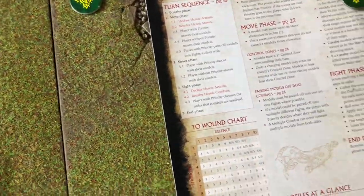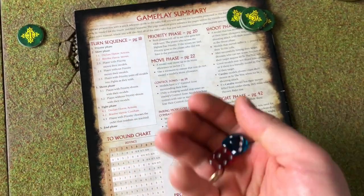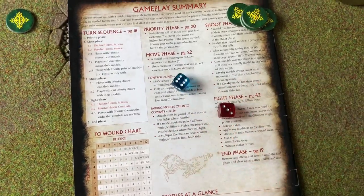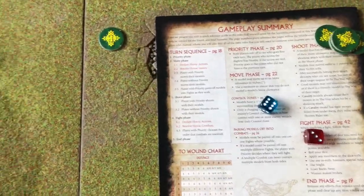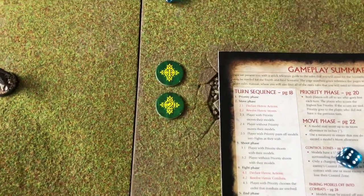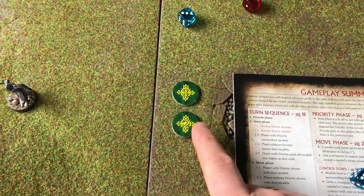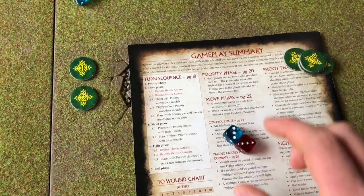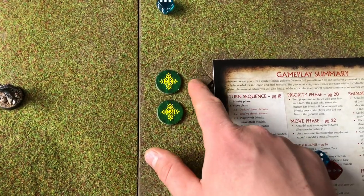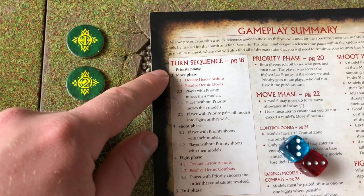Going into turn 2, you roll off for priority again. Good gets it again. If it's a tie, priority goes to the player who did not have it the previous turn — so if this were a tie after turn 1 with good having priority, evil would get it. On the very first turn a tie is simply rerolled. The priority phase is quick but very important for the rest of the game.